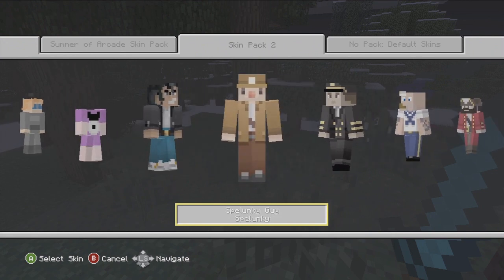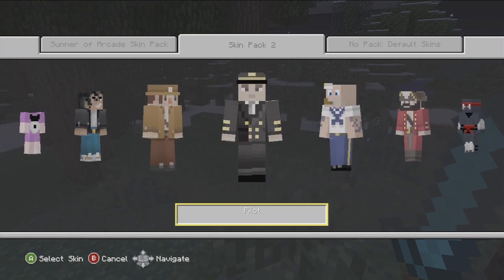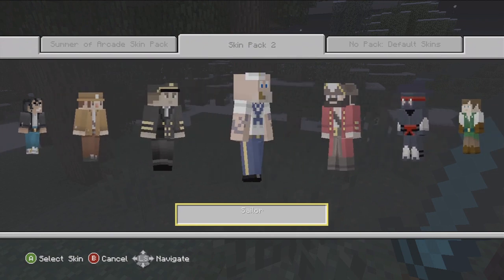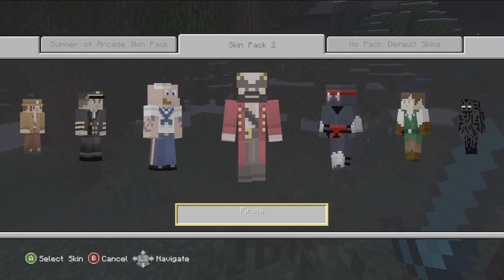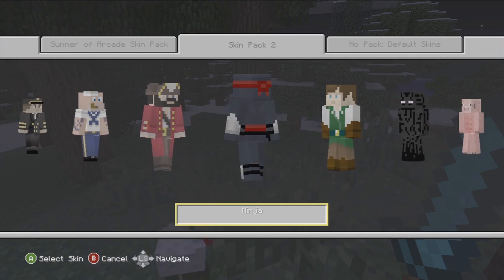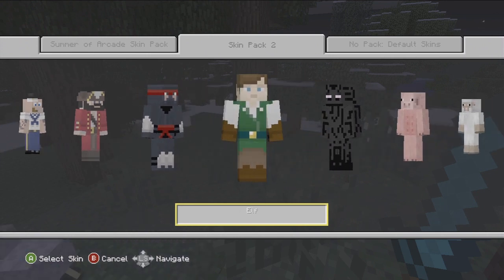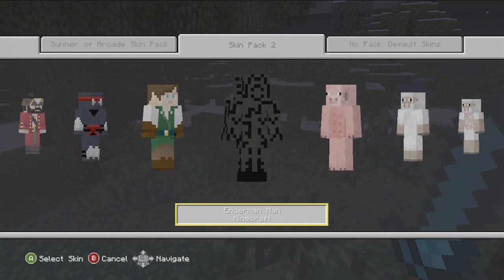We got the Spelunky Guy from Spelunky — looks like a weird Popeye kind of looking dude. We got a Pilot. We got Popeye, but they call him The Sailor — that's Popeye, I think. A Pirate. We got a Ninja — that's pretty badass. We got an Elf — kind of looks like Link, looks pretty sick.